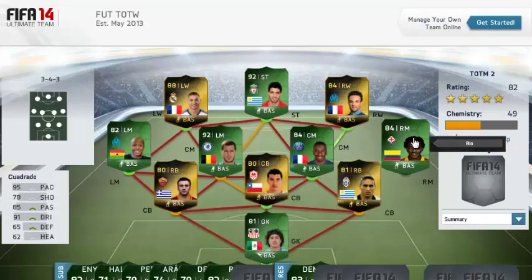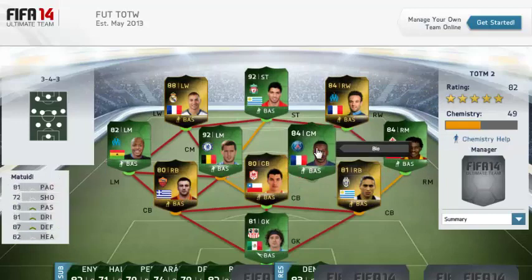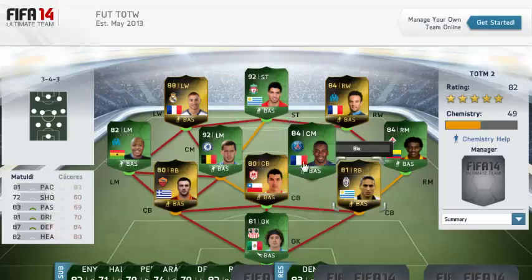Quadrado, international man of the match, looks fantastic. International man of the match Matawidi got the same card that Benzema obviously got his Inform for, as France absolutely tore Switzerland to pieces — 5-2 the result in that game.